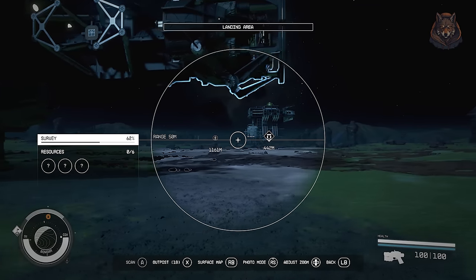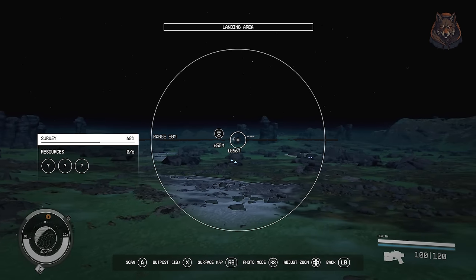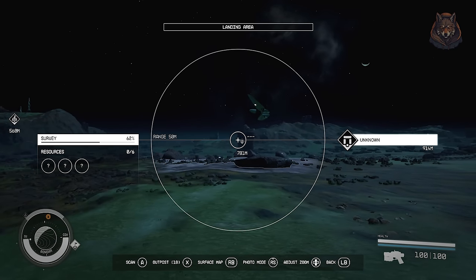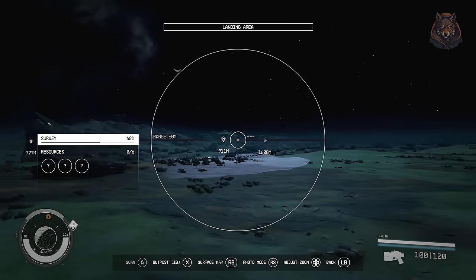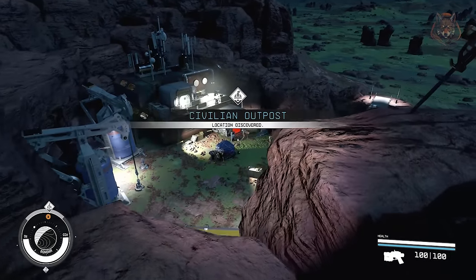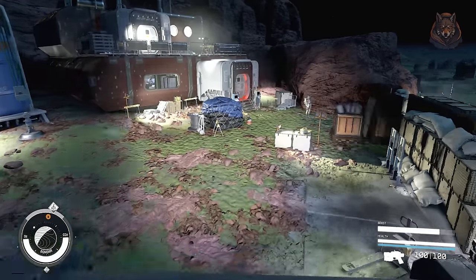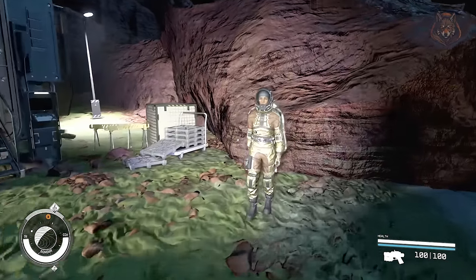This mod also reduces the number of points of interest on planets. Where you land, you will now only encounter one or two points of interest instead of being surrounded by them. The density of human points of interest varies based on distance from the core worlds — planets closer to the core are more densely populated while those further away have fewer. No points of interest will spawn in the desert or mountains, only the habitable parts of planets.